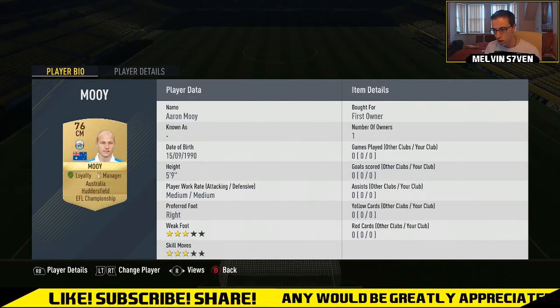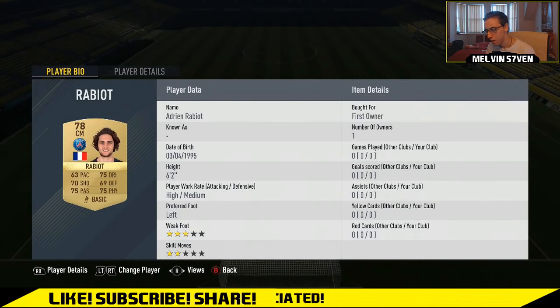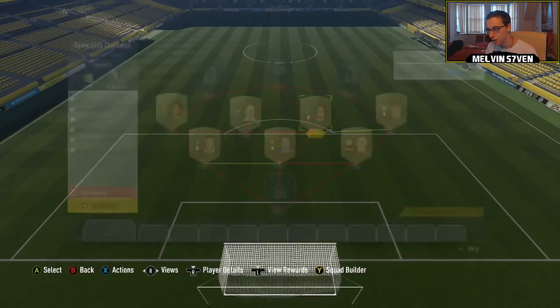Then I've got Aaron Mooy from the Championship — Huddersfield — again really really cheap. Then we've got Rabiot. You could probably get someone cheaper but I just had him sitting in my club, for PSG, centre mid, French.